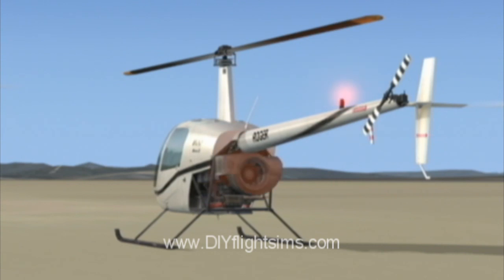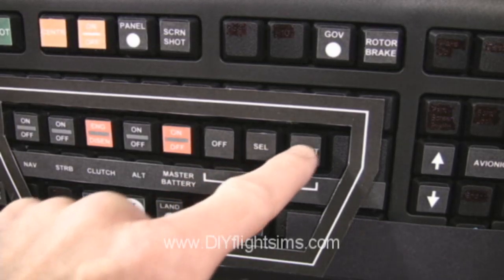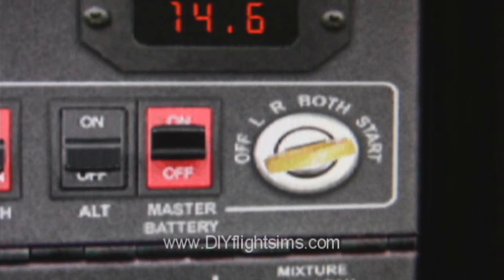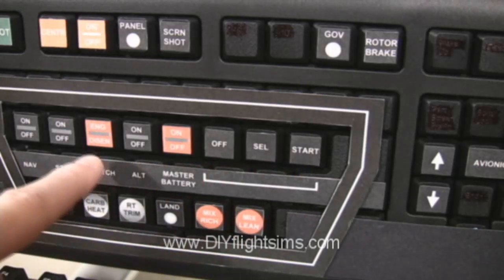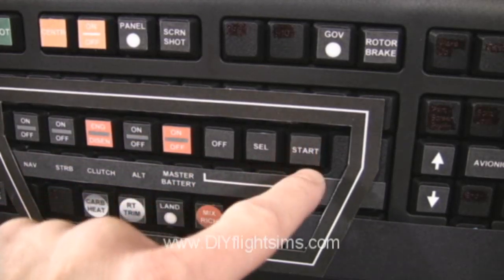That's the start procedure for a real Robinson R22, but in Flight Simulator X, that kills the engine. So here's a slightly different technique to get your motor running. Turn the key like before — select, then press the start button repeatedly. Hit the clutch, alternator, and hit that start button some more.